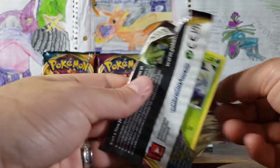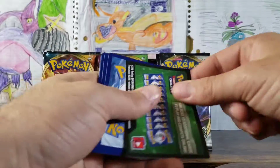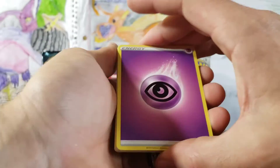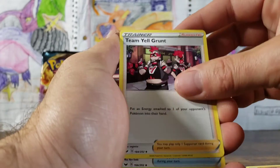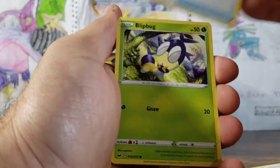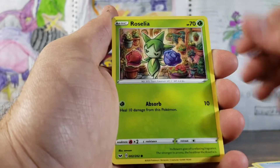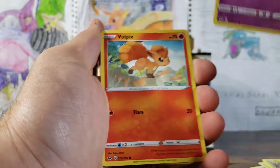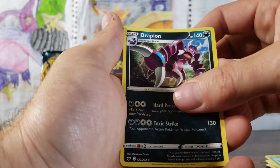First pack. Looks like something's back there. Lightning Energy, Hitmonlee, Team Yell Grunt, Hyper Potion, Blipbug, Chuddle, Roselia, Munna, Vulpix — that's beautiful — Cottonee, Drapion.